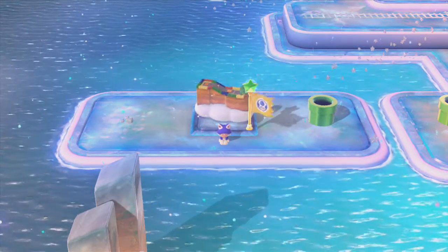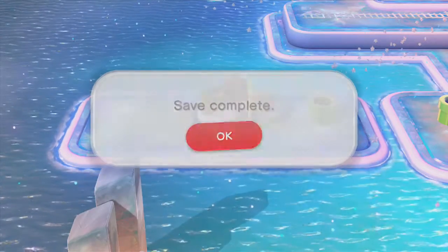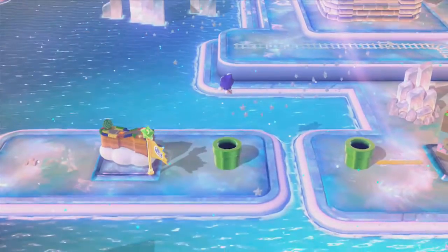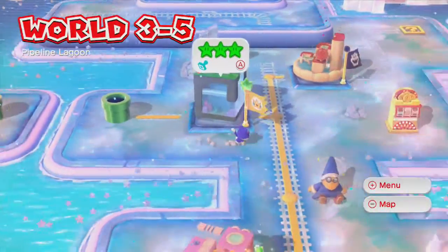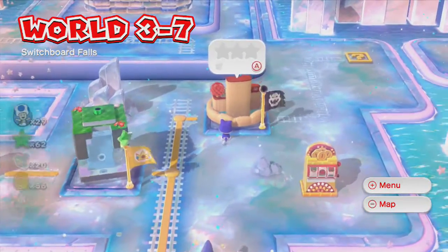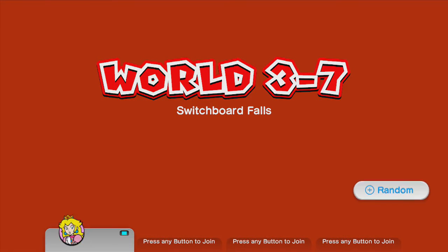A boy can dream, can he not? That sticker has to do with ice, and it's in the ice level. Anywho, now that that is taken care of, the actual really tough level of World 3, in my opinion, is this — Switchboard Falls.